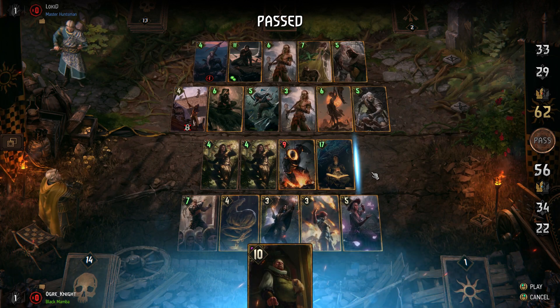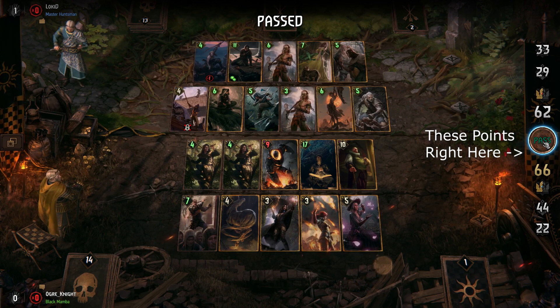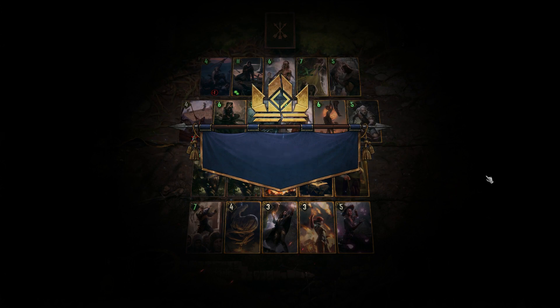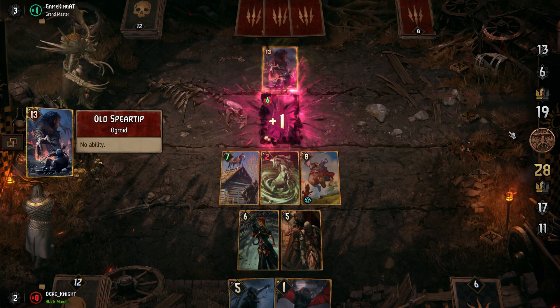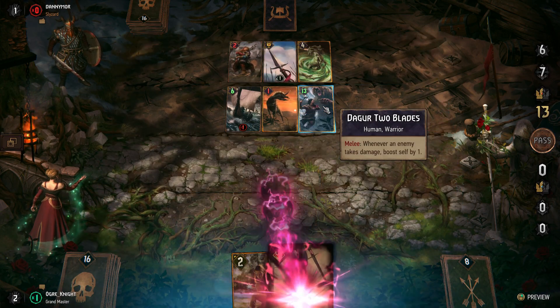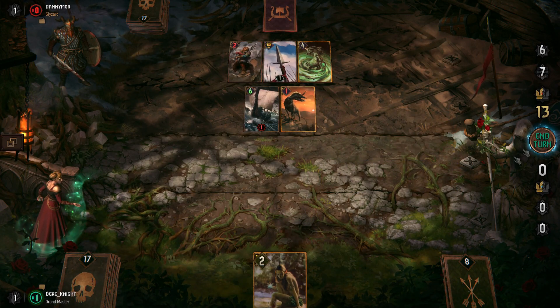To play Gwent, both players put down cards that are worth a certain number of points until both players pass or both players run out of cards. Whoever has the highest score when this happens wins the round. The winner of the game is whoever wins 2 out of 3 rounds. The complexity of Gwent comes from determining which resources should be used in which order on which round. In order to defeat most opponents, many players will need to successfully analyze and decide what their opponent's strategy is and how best to defeat it with the tools that they have at their disposal.